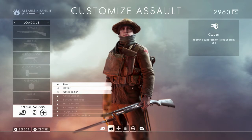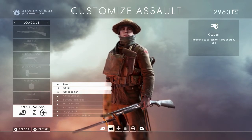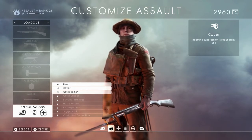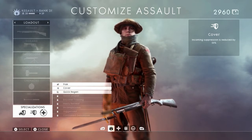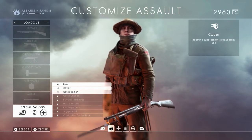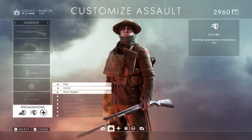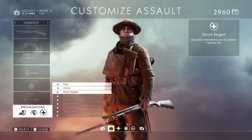Then we have Cover, which I'm a little confused about. It says incoming suppression is reduced by 25%. When you suppress an enemy with a heavy machine gun, you get suppression points because you're making it more difficult for the enemy team. But when you're taking suppression, you're not really taking damage. So I don't know what reducing by 25% does. If you know what I'm missing, please leave it in the comments below.